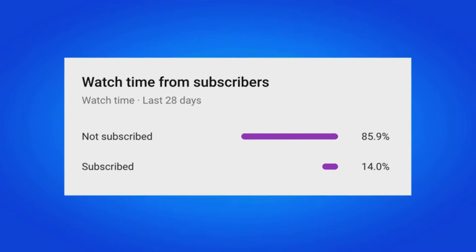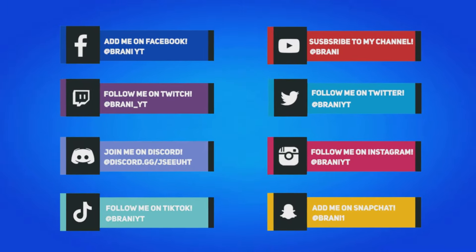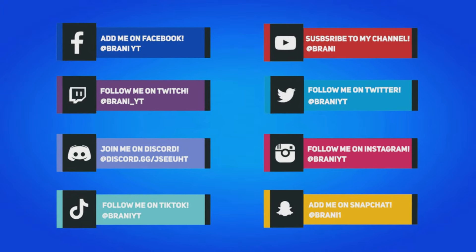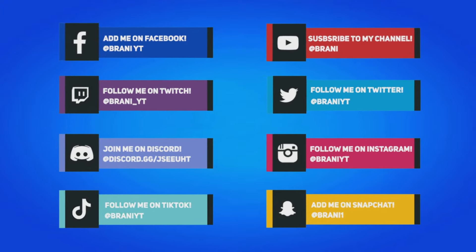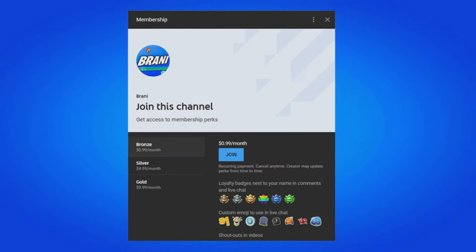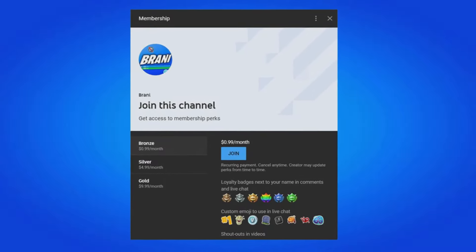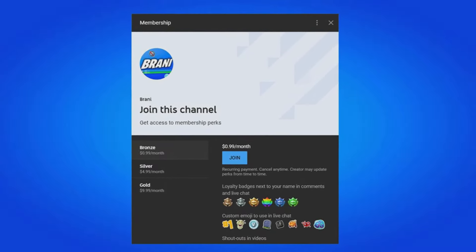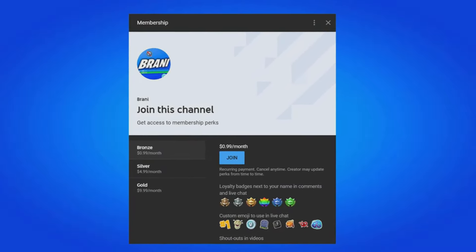If you would like to support me further, be sure to use Support-a-Creator code Brandy with two I's in the Fortnite item shop, as I am an Epic partner with Fortnite - hashtag ad. If you use my code, comment down below saying 'I use your code' and I will give your comment a heart. 85% of my viewers are still not subscribed, so make sure you hit that big red subscribe button and follow all my social medias on Instagram, Twitter, and Snapchat.